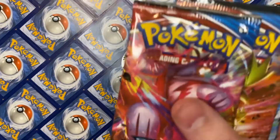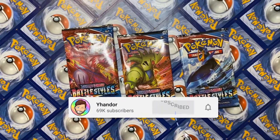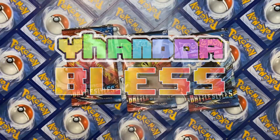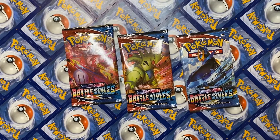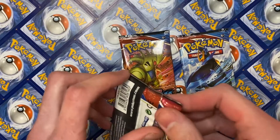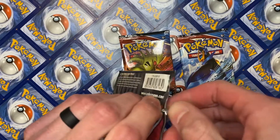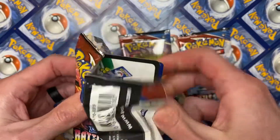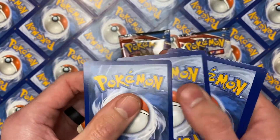All right, hello and welcome! We got three packs — Battle Styles, one, two, three. Give them the yandor, bless! All right, you pick one first, we'll let her pick one. Remember, the codes will be hidden in this video — just remember that. So this code right here, we'll hide it in the video. Redeem it one, two, three, four.